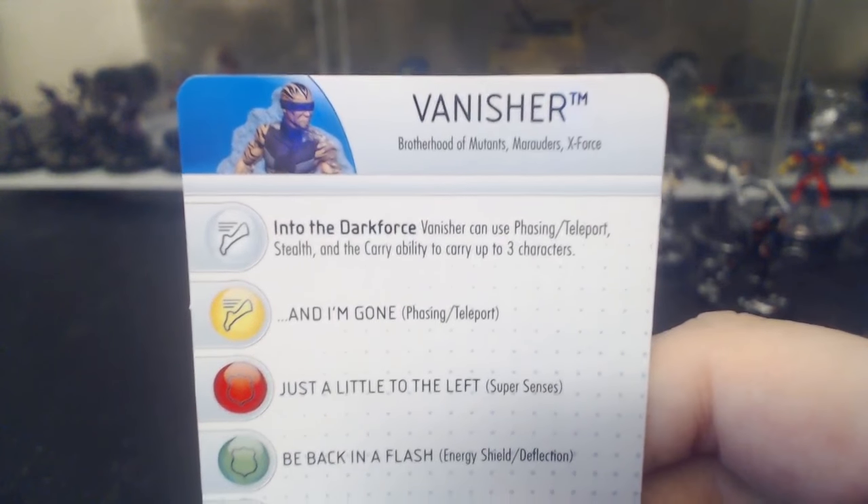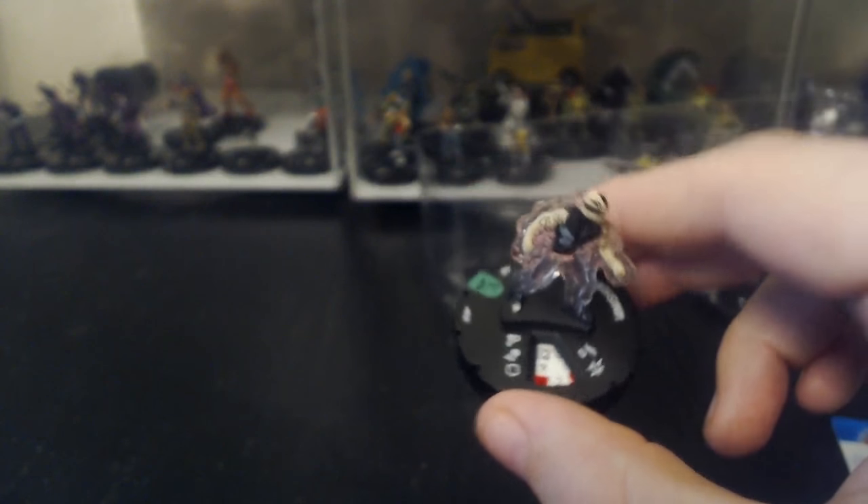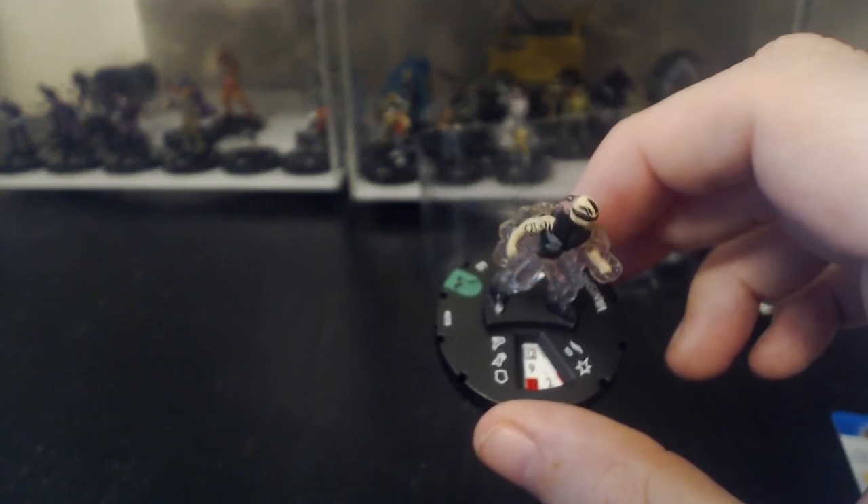Vanisher is pretty cool — he's a great little taxi. If my friend hadn't given me one a while back I'd be pretty happy to get this. He has the X-Force keyword and can use phasing/teleport, stealth, and the carry ability to carry up to three characters. You don't have to share a keyword with him — he's just a 40-point dude that can carry three other characters.